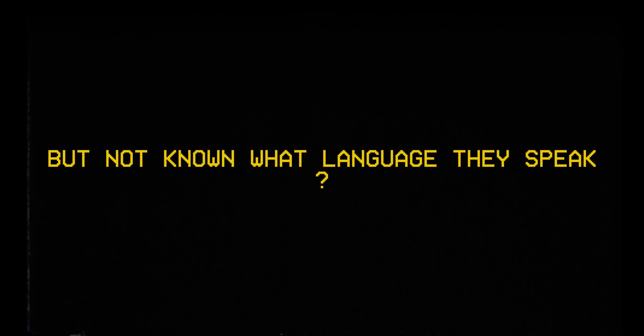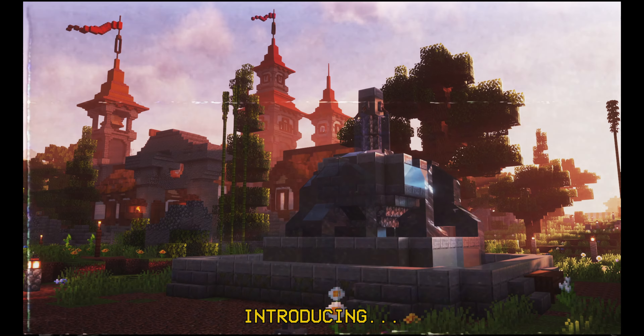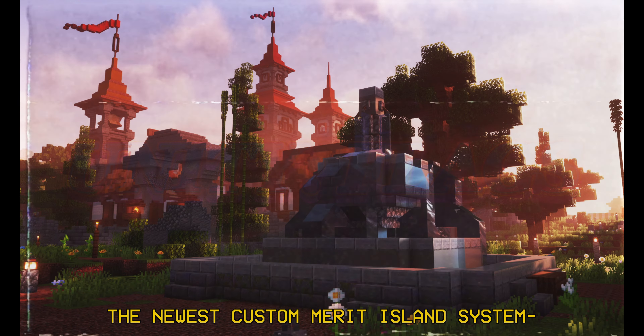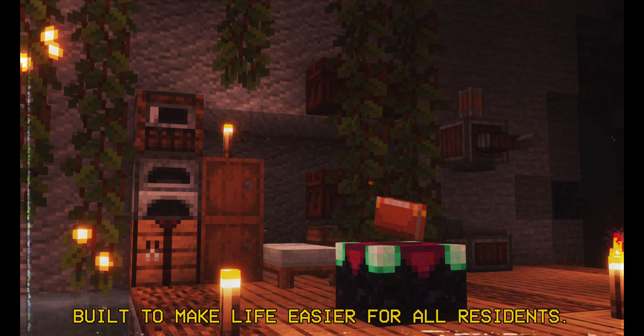Ever tried to speak to someone but not known what language they speak? Well, Merit Island has the answer for you. Introducing Unity Flags, the newest custom Merit Island system built to make life easier for all residents.